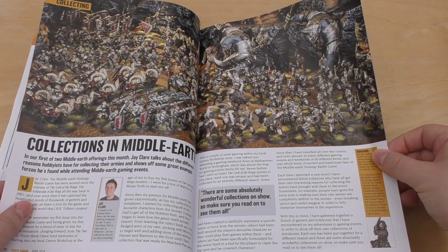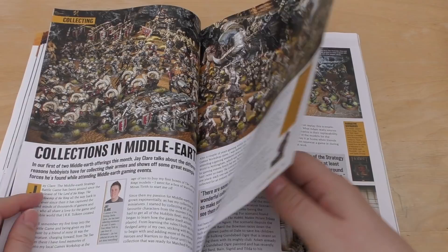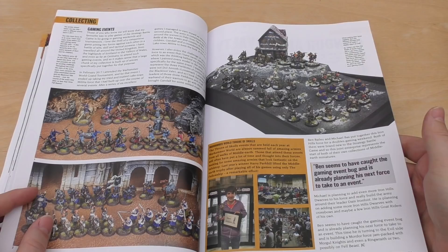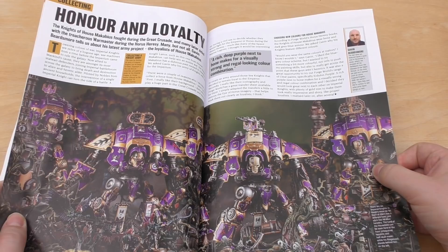Collections in Middle-earth — a nice showcase. I love the trolls, they're so cool. Some campaigns, scenarios, and gaming events. Then Honour and Loyalty — a nice showcase of some knights, a lot of knights. You've got five there just in one picture.